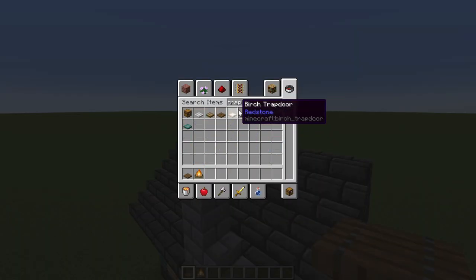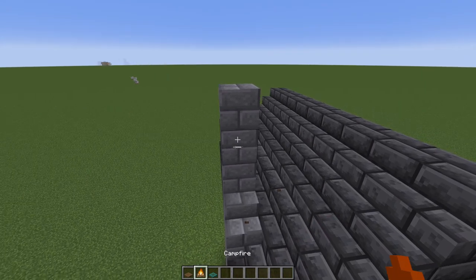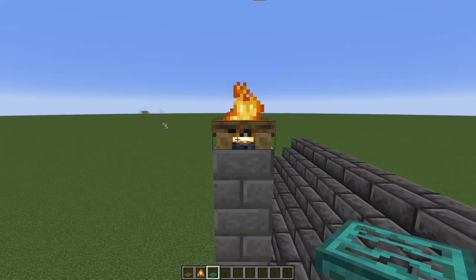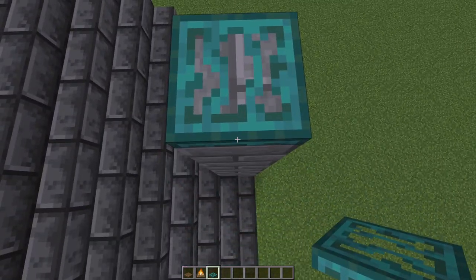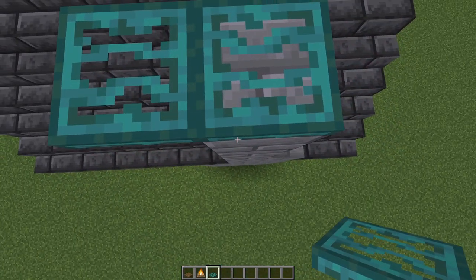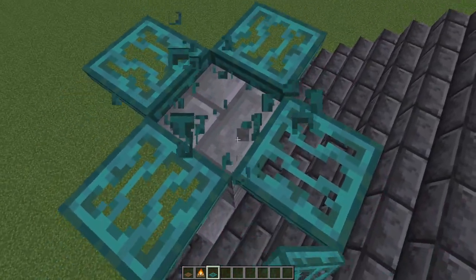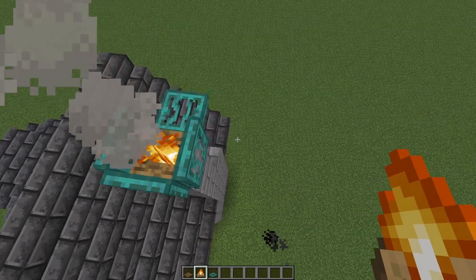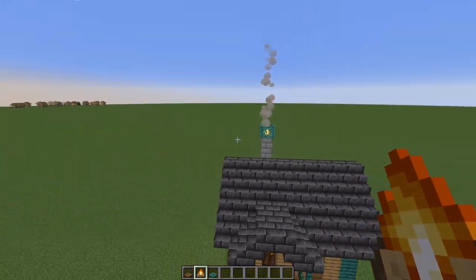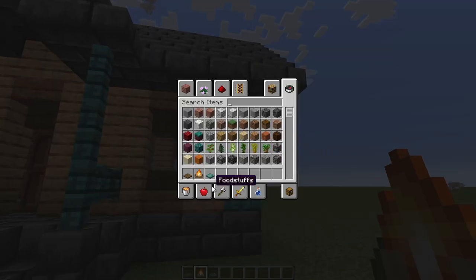Now let's give the house a little animation. You can use that to try to keep your trim color — your accent color. Throw that in there, go around the outside, and just eliminate that block. Now your house has some animation to it and makes it look like it's being lived in.